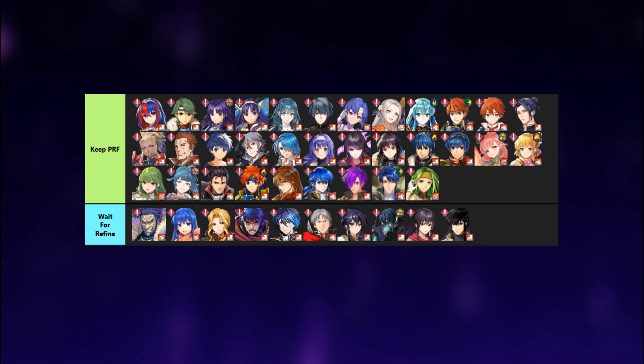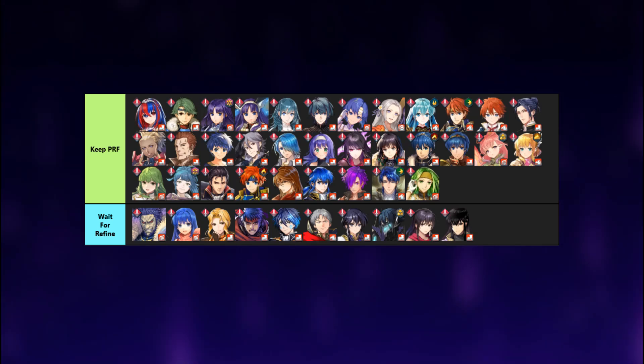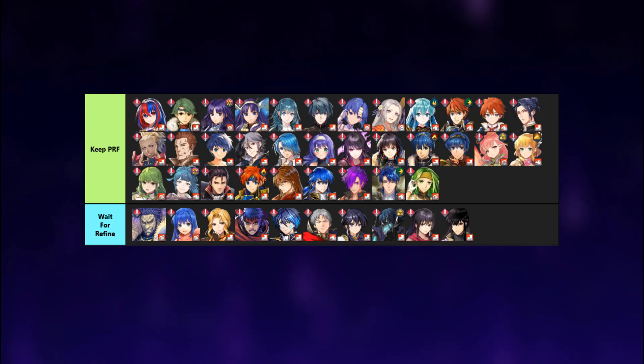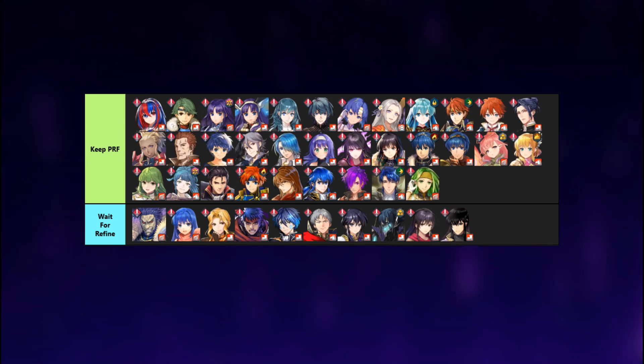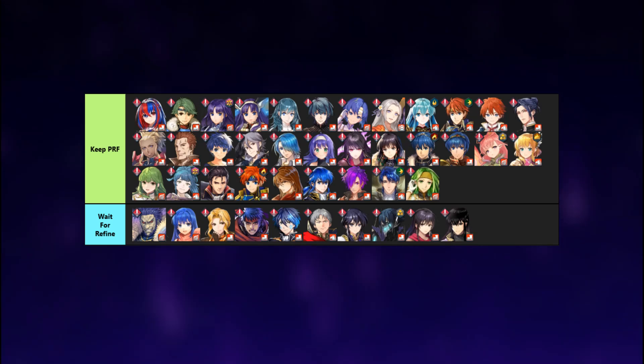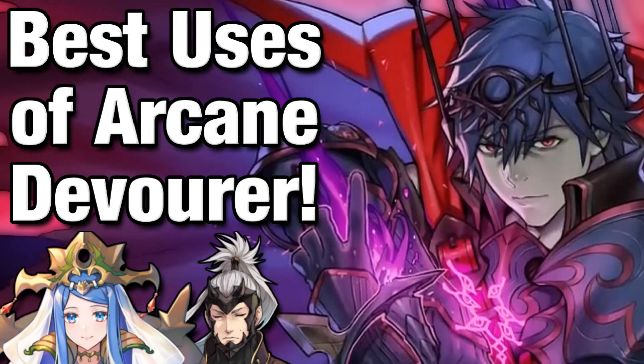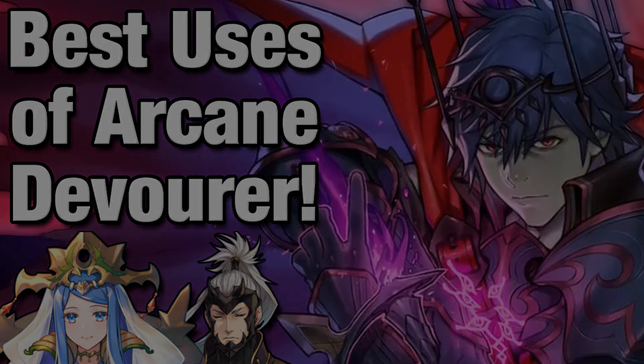For the 'wait for refine' group, it's self-explanatory — these units should be getting a refine within the coming months, though it could always shift around. I initially had Young Marth here, but he falls into a weird category since he shares his weapon with a dancer, and the only dancers that get refines were Legendary Azura and Peony, so it's hard to say what they'll do with him. They may give him a new prf like they did with Linus, but for now all we can do is wait. That's about it for the Arcane Devourer guide — let me know who you plan to give it to, and if you want more videos like this, make sure to like and subscribe.